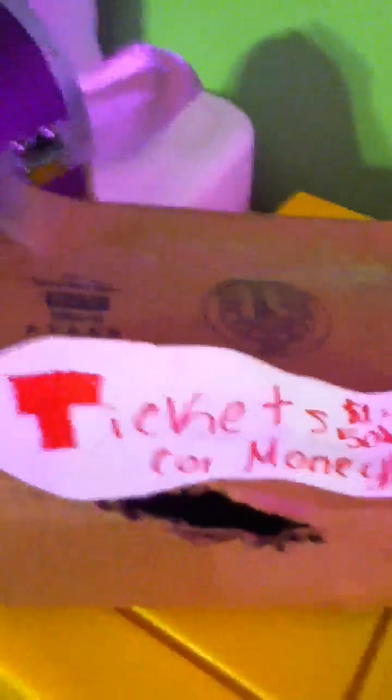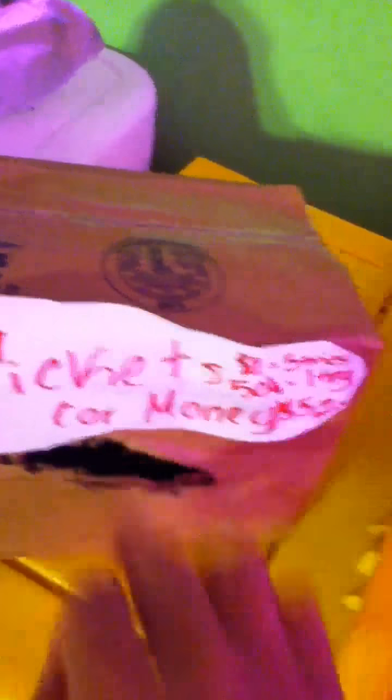I could take all of these if I can, but I want to make this challenging. Let's grab that piggy right there. Let's see if I can get it. Let's go. The money — I'm going to have one dollar for five tries. Let me just insert it here. There we go. All right, let's go.